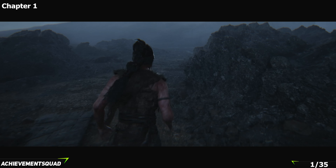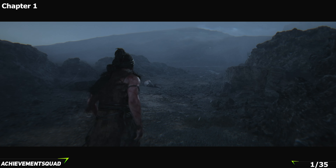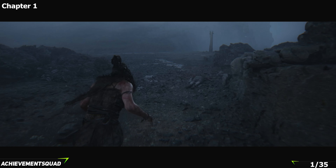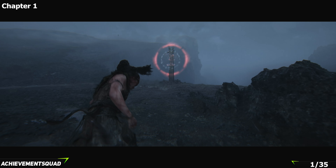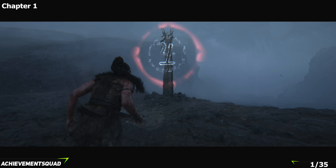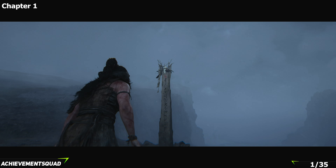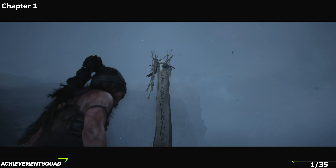We're in chapter one and there is only one collectible in chapter one out of the grand total of 35. Just along the main path, as you go past this body, you're going to see a little wooden pillar with a skull on top. Make your way over to it and hold down the right trigger to focus on it and it is going to turn red.